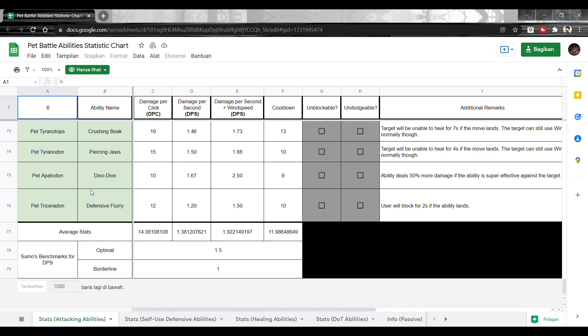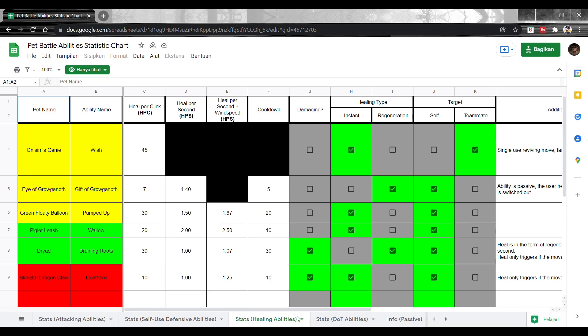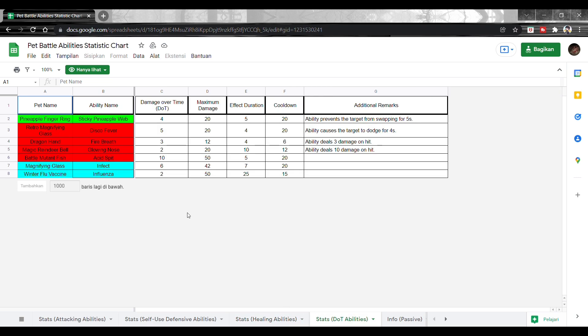Ini average test-nya. Oh iya, Google Spreadsheet ini dari SumoTravis30 — dia yang punya Discord pet battle. Ada yang untuk defense juga, dan ada yang buat nge-heal. Kalau yang ini buat efek-efek ngeselinnya, kayak continuous damage.